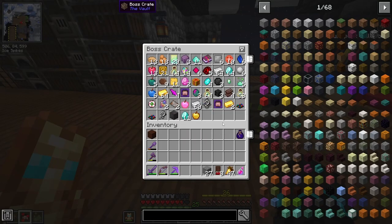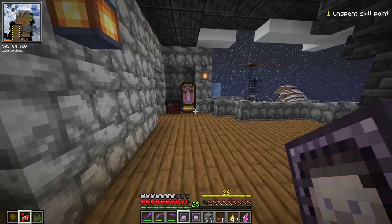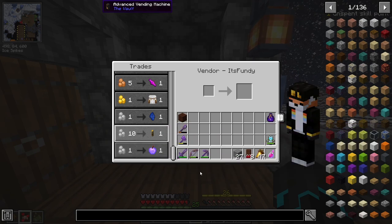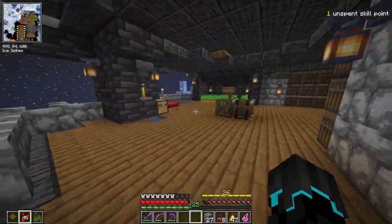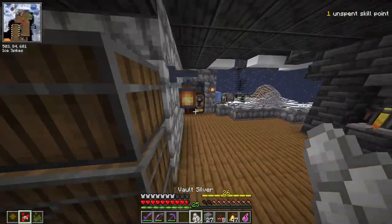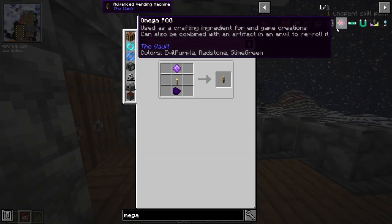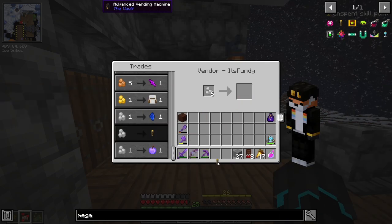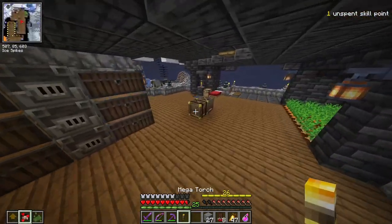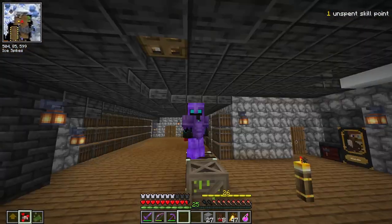Look at all the loot! I got two more traders — one selling a pixie apple, but also a mega torch: prevents natural spawning of hostile monsters in a big radius around the torch. I could use that here and this entire place would be safe from hostile mobs. Yeah, I might get that actually. I have a bunch of vault silver here. How much is it to craft a mega torch? I didn't even know it was in here. I'm gonna buy that.